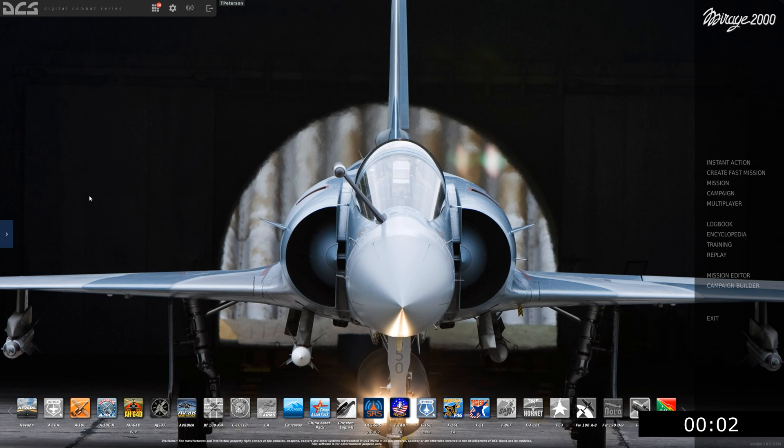Hello and welcome back to another episode of DCS in 10 Minutes or Less with the Mirage 2000. This is episode 10, which will be a two-part episode going over fuel systems and air-to-air refueling.